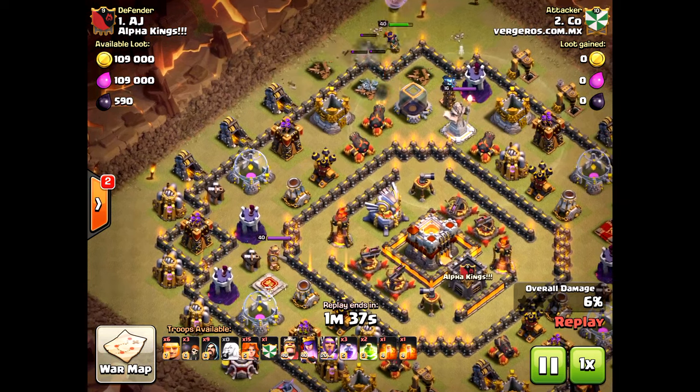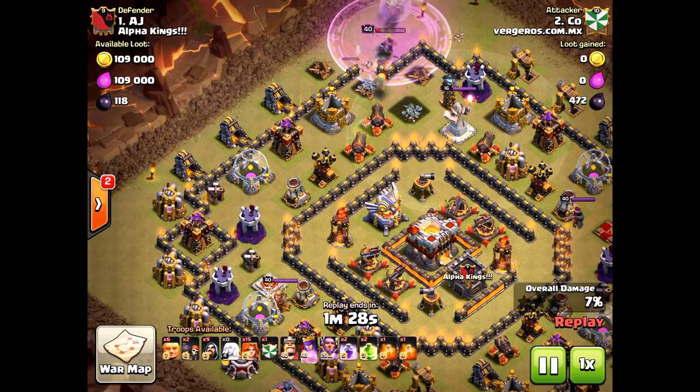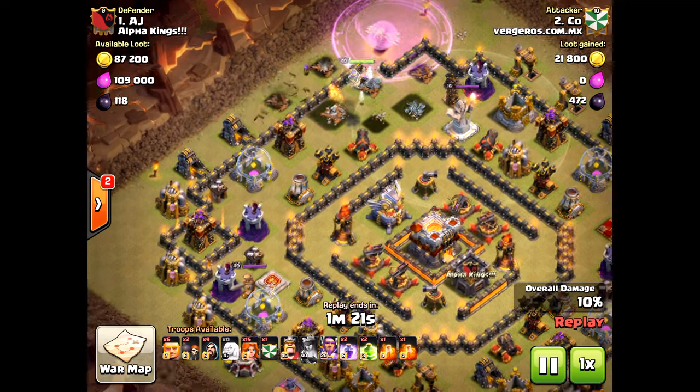He's going to do a nice funnel — at least that's his goal. I like where he's coming in: he's coming in on the eagle artillery side. It's important when you are attacking Town Hall 11s, you must take out the eagle artillery as quickly as possible — no doubt about it, it will destroy your army. At Town Hall 11, two stars is actually pretty good for most attackers.